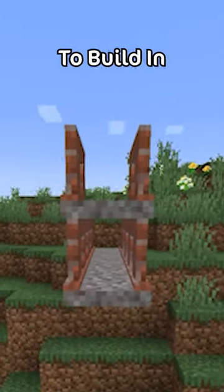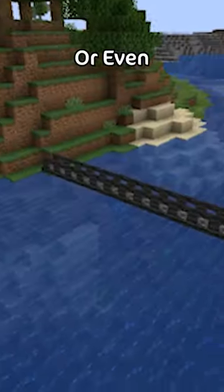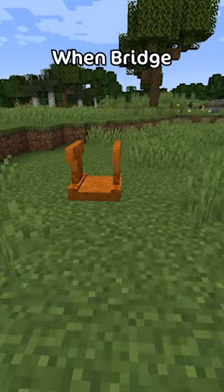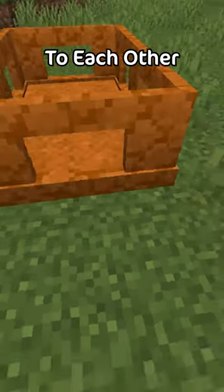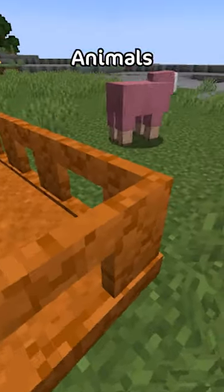Although bridges can be hard to build in creative mode, they are a great way of connecting mountains to each other, or even just to cross over water. When bridge pieces are placed next to each other, they can expand to a 2 and even 10 block bridge, which makes it perfect for transporting animals.